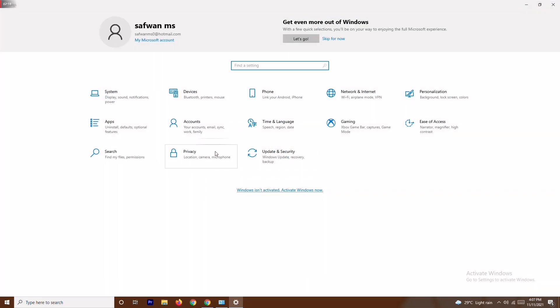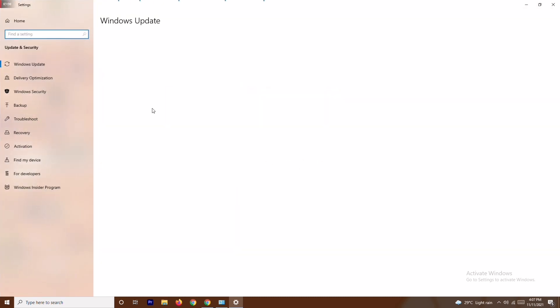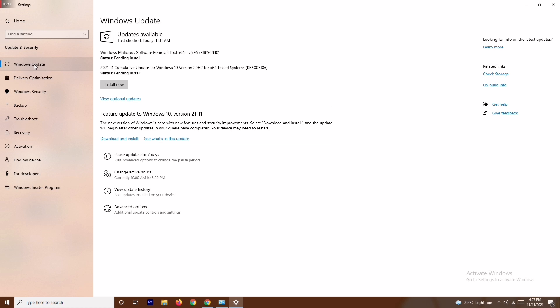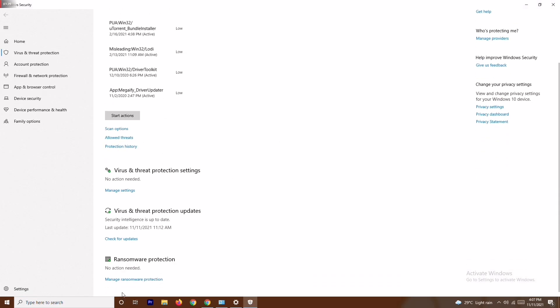Navigate back to Settings. Go to Update and Security, then go to Windows Security. From there, click on Virus and Threat Protection.